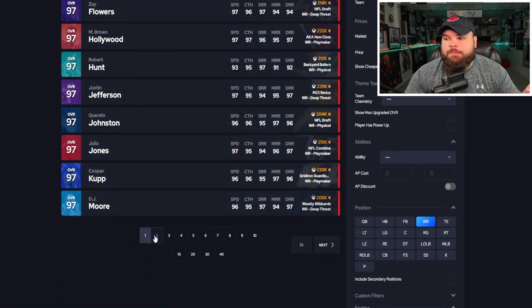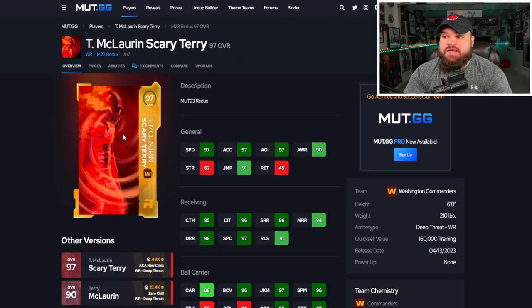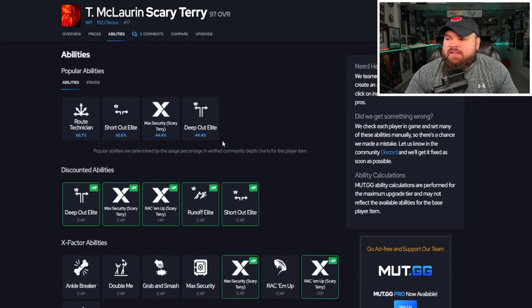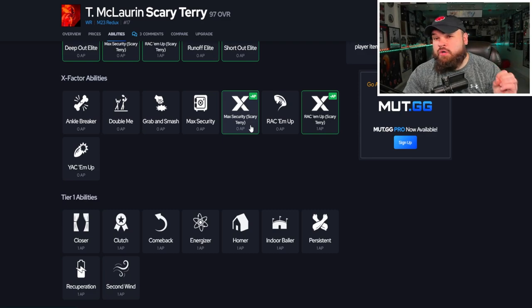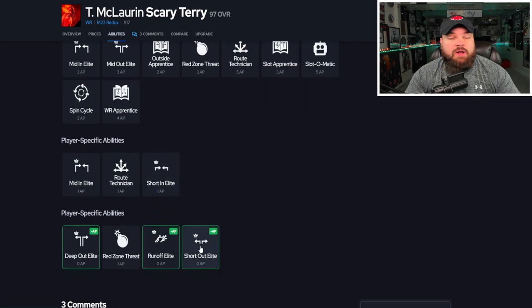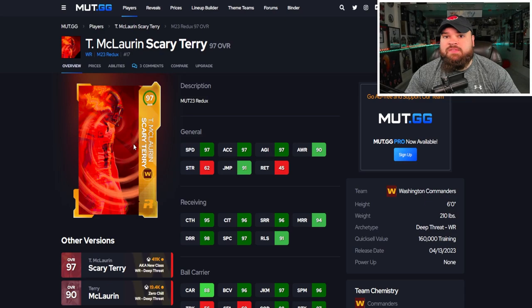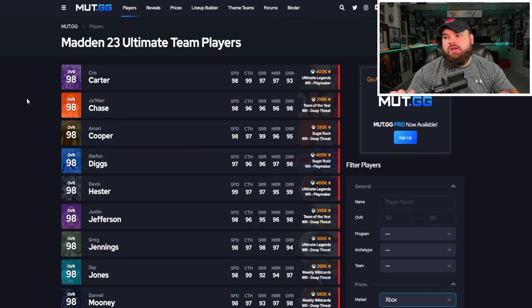The other receiver I want to mention at 300k is Scary Terry. He can be up to 99 speed with the sugar rush track card, is six foot with really good route runnings. He actually got a lot better with the AP update because he can get max security for zero AP — a pre-lit X-factor — which can get crazy instant wins versus press coverage, similar to Calvin's double me. He can also get short out/short in for one AP or short out route tech for one AP. I'm a big fan of this card.